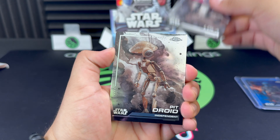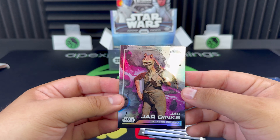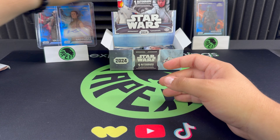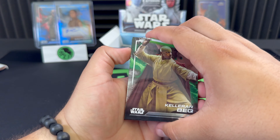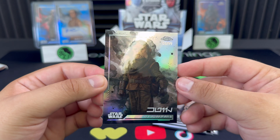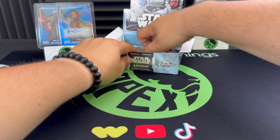Next pack — Yoda, Mas Amedda, The Team Arrives at the Secret Enclave insert, and Jar Jar Binks on the refractor. Let me put up these numbered cards — there's the auto on the blue refractor out of 150. A few packs left to go. Luke Skywalker, Mon Mothma — the auto — Padme, Finn. And then out of 99 on the Star Wars alphabet insert — 'I Have Spoken' from Mando. Really nice parallel right there at a 99, let's go.